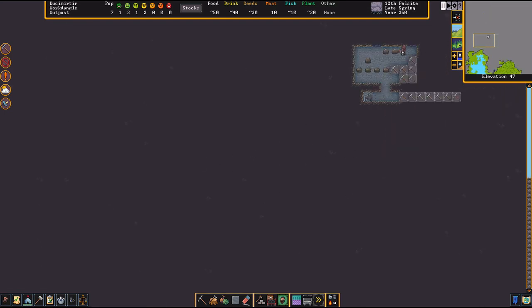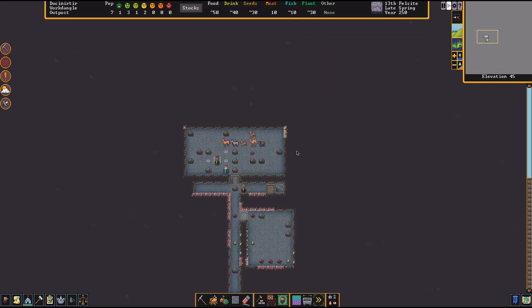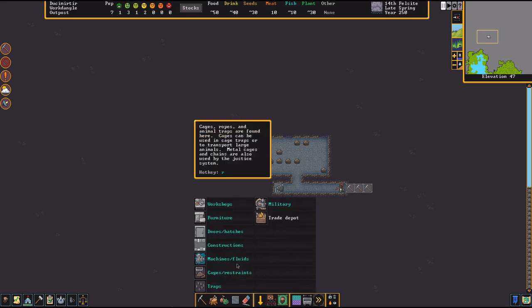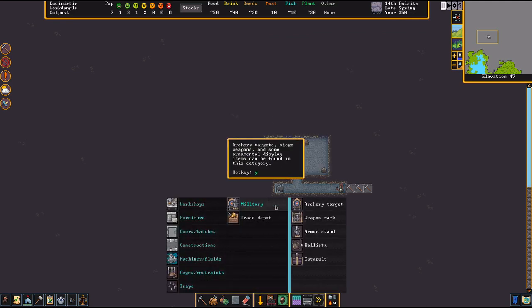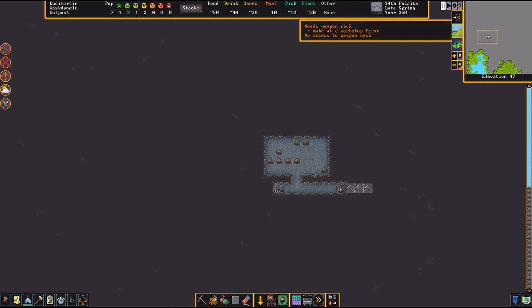The weapon rack goes in the training area for your soldiers so they can do their fighting from there. But what you really need to prioritize is food — you need soldiers and food taken care of as soon as possible.